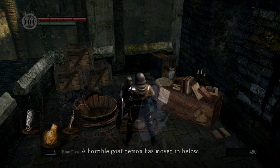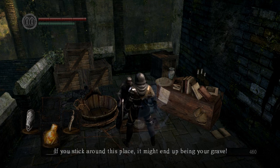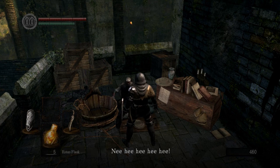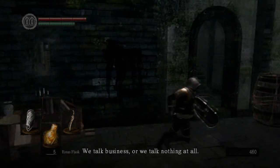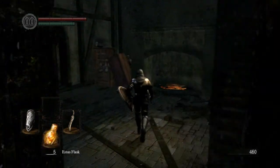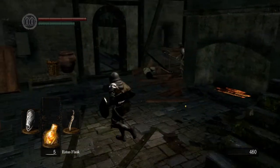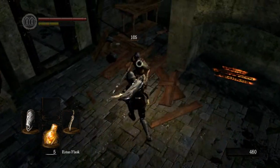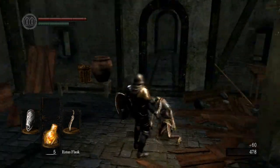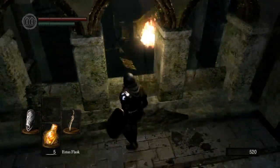Did that refill your estus flasks? No - I had five and I haven't used one in any of the fights. He says, 'If you stick around this place, it might end up being your grave.' He's really creepy. He is a skeleton. I tunnel visioned on that message in the fireplace and didn't notice him. Re-watching it while editing, I was just like, oh right, that's really obvious that he's there.